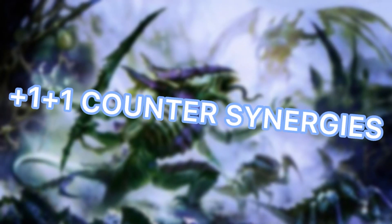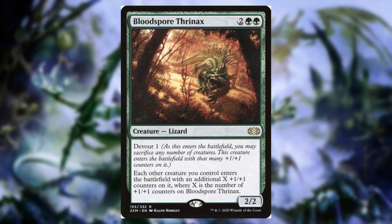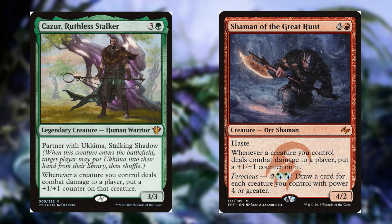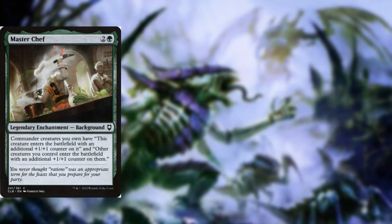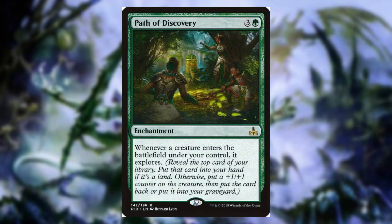The first thing we need is creatures entering with +1/+1 counters. Master Biomancer is perfect here — we can stack counters on him and make him massive. Bloodspore Thrinax is very similar, buffing our whole board based on the counters on him, and we have several ways to buff him further. Kazur and Shaman of the Great Hunt are similar — whenever our creatures deal combat damage, we put counters on them, and Shaman of the Great Hunt can draw us a ton of cards. Master Chef, Renata, and Grumgully are simple but extremely useful — creature enters the battlefield, throw a +1/+1 counter on it.